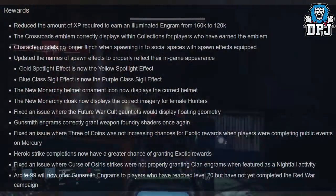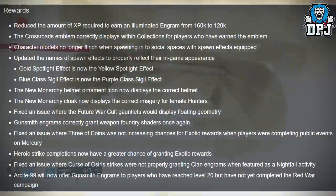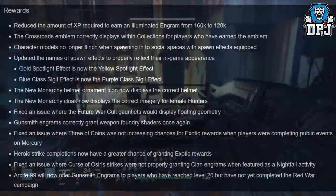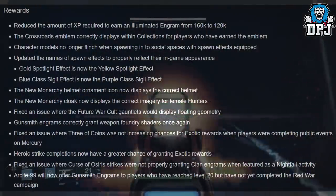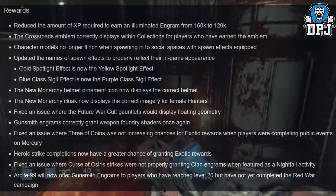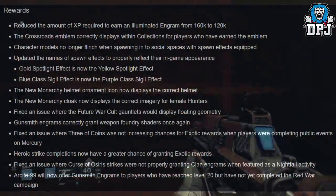Gunsmith engrams correctly grant weapon foundry shaders once again. Fixed an issue where three coins was not increasing chances of exotic rewards when players were completing public events on Mercury. Heroic strike completions now have a greater chance of granting exotic rewards. Fixed an issue where Osiris strikes were not properly granting clan engrams when featured as a nightfall activity. Ariadne will now offer gunsmith engrams to players who have reached level 20 but have not yet completed the Red War campaign.